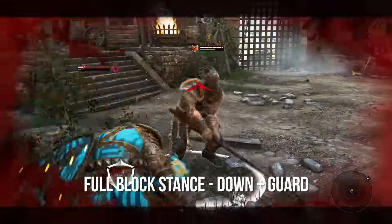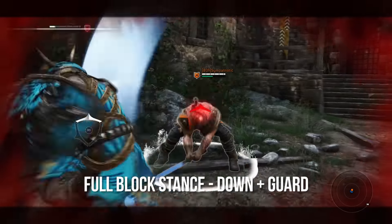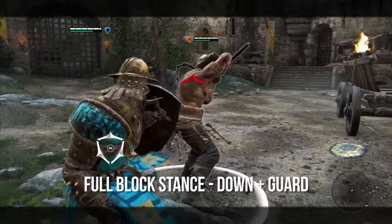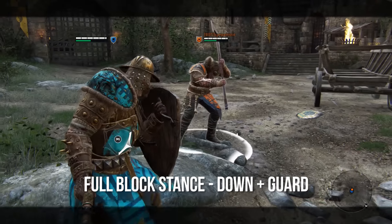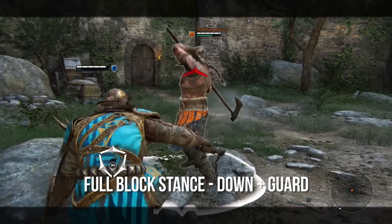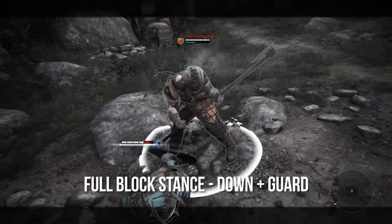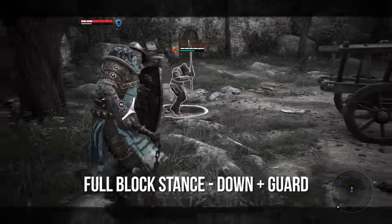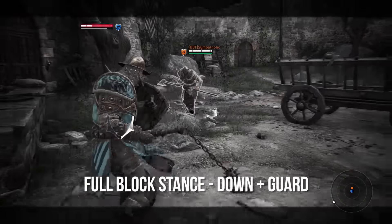So use full block stance sparingly, in very specific situations where you feel you can't get to a certain guard in time — where you feel more comfortable throwing down the full block stance and then dodging out of whatever situation you're in. Don't use this as a permanent hunkered-down ability unless you're completely surrounded and you want to just get revenge. Just remember, you don't want to run out of stamina while using this.